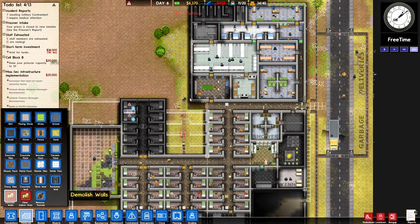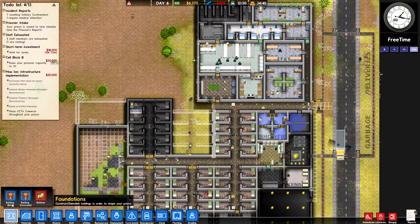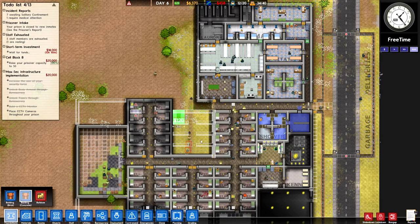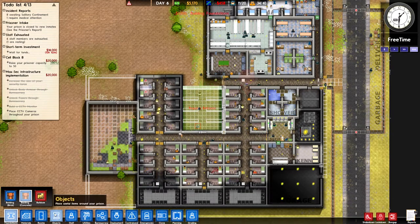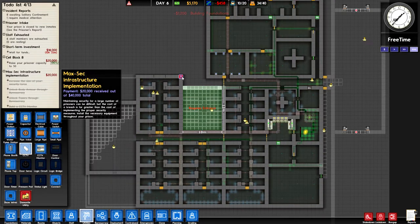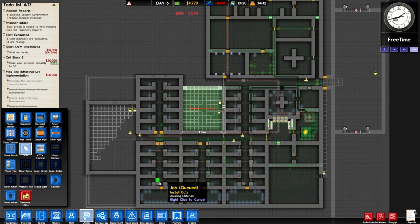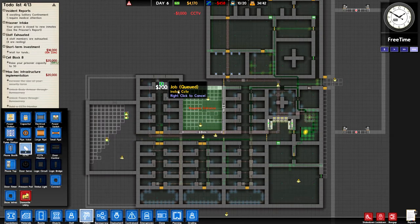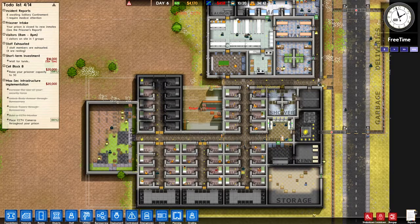Is that fence actually taken down? Come on, clean that up — because I want to be building a new cell block right in here. Once I actually get that all nice and set up, I can actually acquire the grant money for that. Before I do anything else, I'm going to want to place down a few cameras in order to pick up the max sec grant. Let's have them here, here, here, and here — I'm going to want them just at the top and bottom of each cell block to kind of make sure that my guys are being watched.